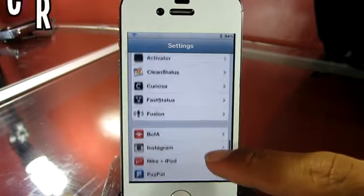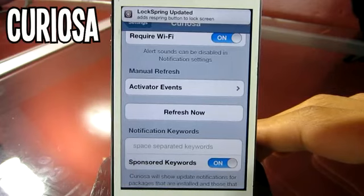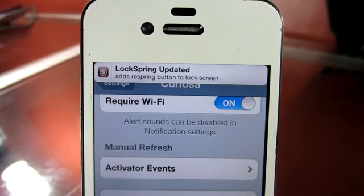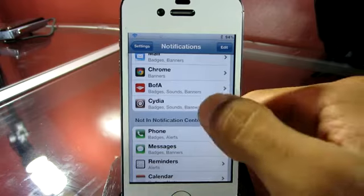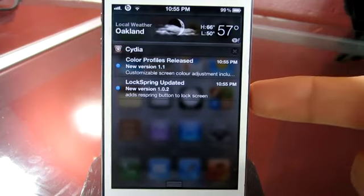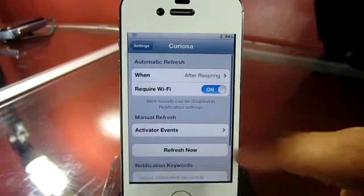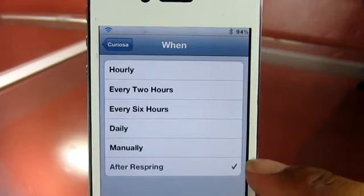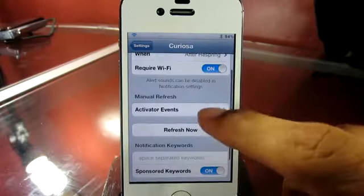The first tweak I've got for you guys is called Curiosa. You can find it in the Ryan Petrick repo. What this tweak does is whenever you receive a Cydia update, you will get a notification banner just like this. You can also head over to your notifications, find Curiosa, tap on it, enable it, and whenever you get a notification it will pop up in your notification center. In the settings of Curiosa you have options for when it will refresh: after respring, manually, daily, every six hours, every two hours, or hourly.